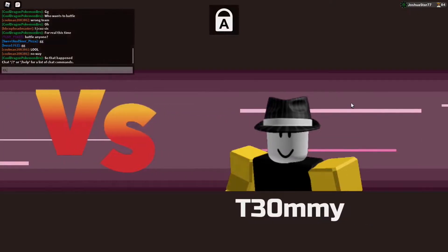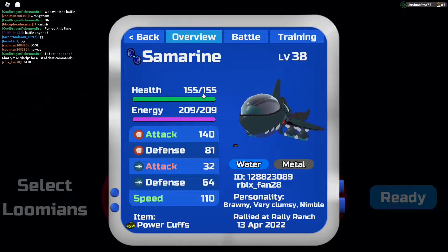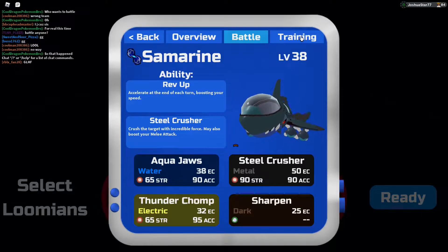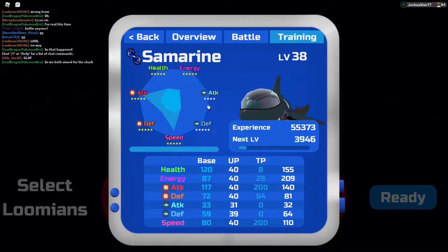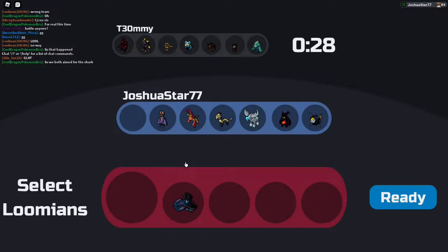Hello everyone, and today we're back into some more Illumium Legacy PvP, and today we are showcasing Sandmarine. I'm running the Brawny Nimble set. It's a water metal type, and I love Sandmarine's design — probably one of the best in the update. Power cuffs, I've got 3 attacking moves in Sharpen. Rev Up is the ability, and these are the TPs: 200 in the melee attack, 200 in the speed, 28 in the energy, 64 in melee defense, and 8 in the health — honestly just left over. Let's see what it does here.